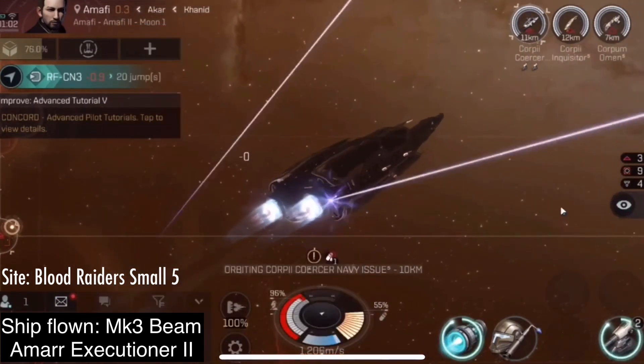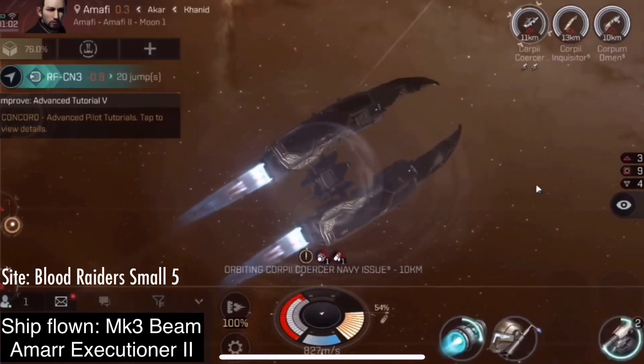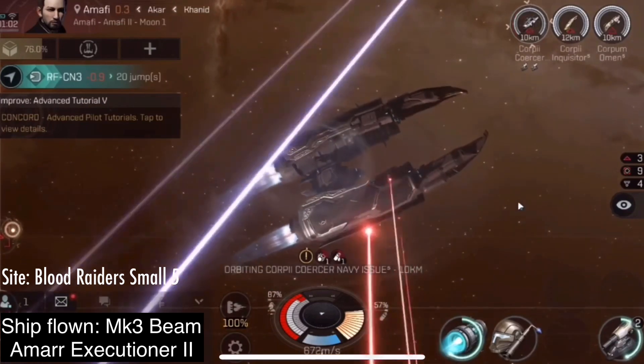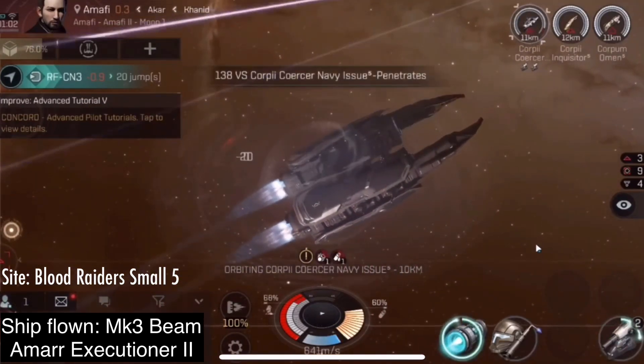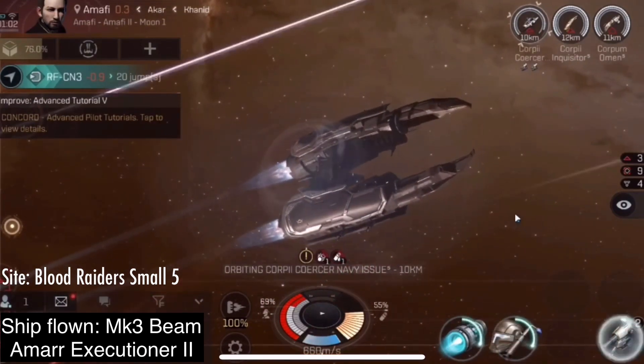Now you will have access to destroyers as well, and destroyers can fit for much more damage and could go farther than these ships can, but they also have disadvantages. They are much slower than the ship. If another player came into my site right now, I could hit that autopilot button and I would be perfectly safe.